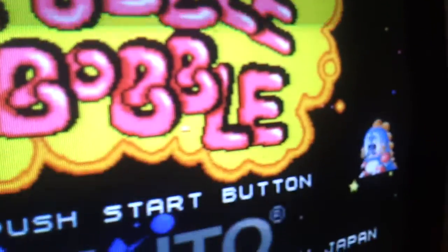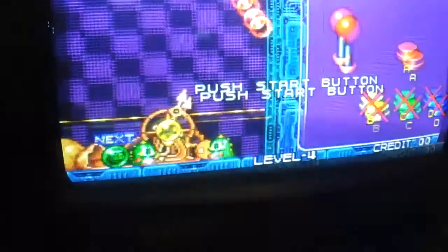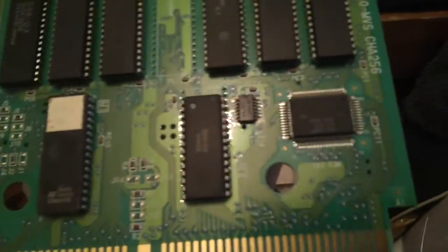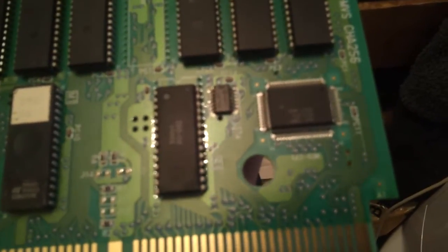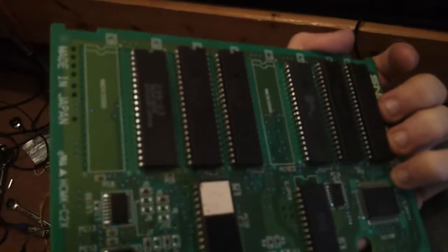And again you can see it around the title — it gets better and it gets worse and I don't know what's going on. So if anyone has any clue — I'm pretty sure it's the cart — if we have a look at the graphics ROM board, which is this one here, I can't see anything wrong; there's no broken traces, and I mean you won't be able to see because of my phone even though it's in HD mode. I can't see anything wrong with it.